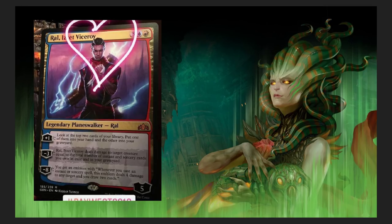Hello there — Viceroy. Five-drop Legendary Planeswalker. Plus one: look at the top two cards of your library, put one into your hand and the other into your graveyard. Minus three: deals damage to target creature equal to the number of instant and sorcery cards you own in exile and in your graveyard. Minus eight: you get an emblem — whenever you cast an instant or sorcery spell, this emblem deals four damage to any target and you draw two cards. He comes out with five loyalty counters. Thumbs up, thumbs down — what do you guys think?